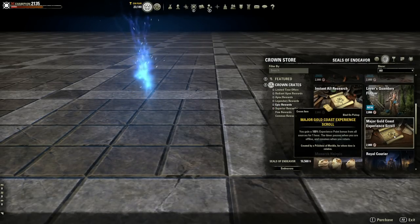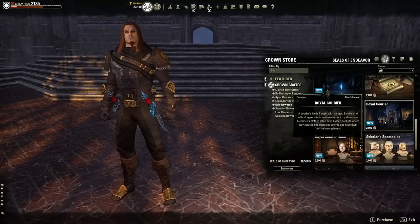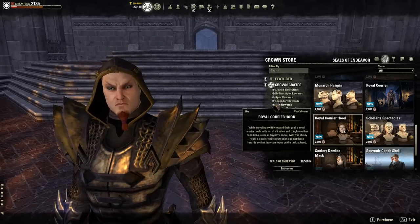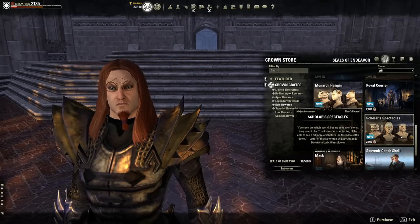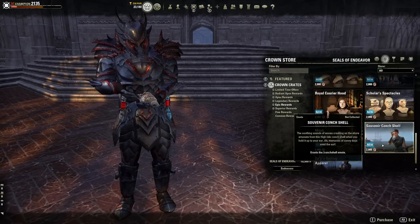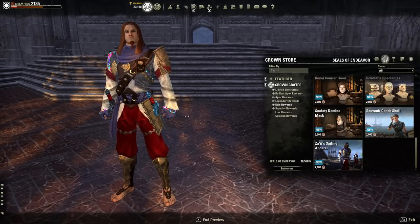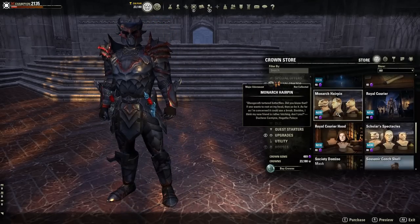Continuing Epic rewards: there's the Mage's Flame furnishing lighting piece, an XP scroll — 100 experience — the Monarch Hairpin with a lovely little butterfly, the Royal Courier, a costume (not a polymorph) for 2,000 seals, the Hood of the Royal Courier for the complete look, Scholar's Spectacles, a mask, a shell that looks like a Saved by the Bell phone, a nice sea sound effect, and Zaji's Sailing Apparel — pretty flamboyant colors. In the store, Epic rewards cost 40 gems each.